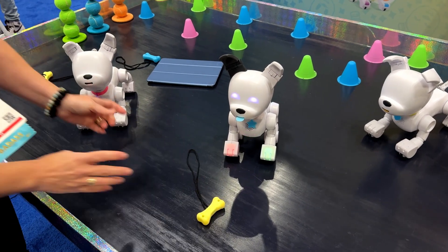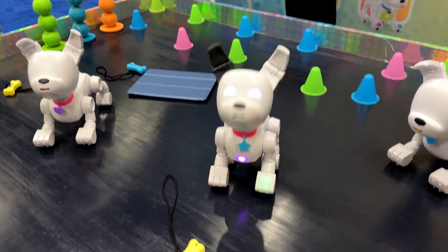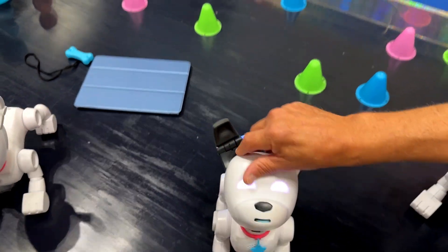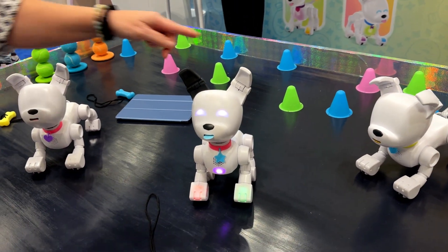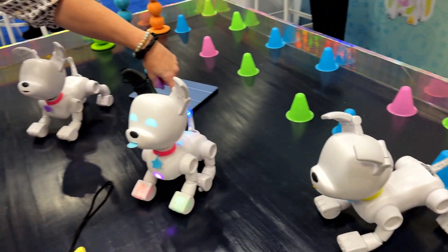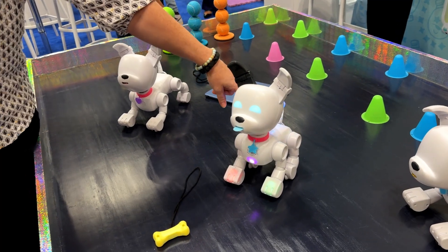You can play games with him and also with the app. There's a lot of things you can do without the app. To play games without the app, you press right here. This is the fortune teller game — you ask him a question and it'll give you a yes smiley face, a no brownie face, or a question mark. This is a bark back game where you bark at your dog.